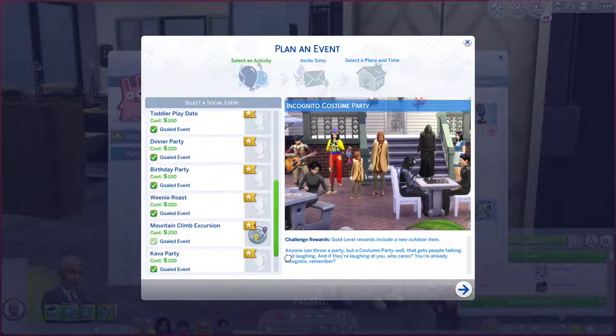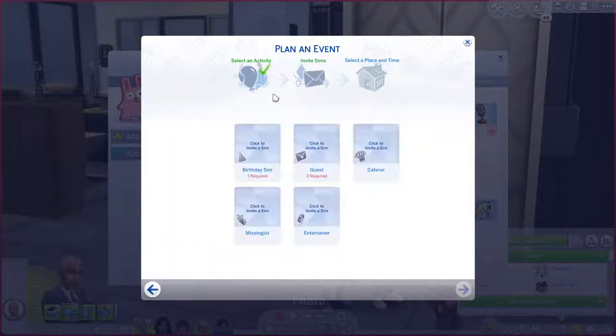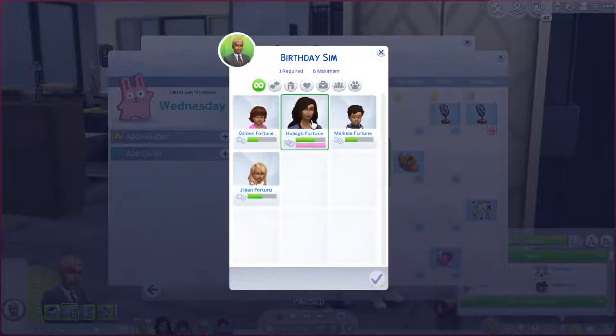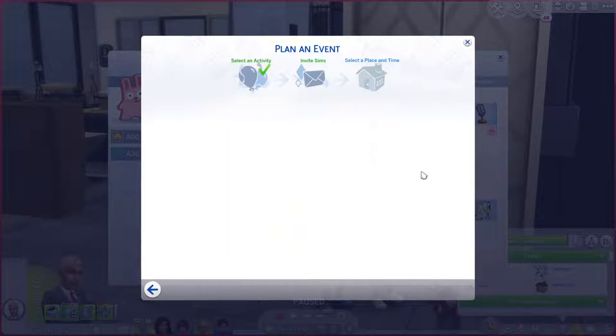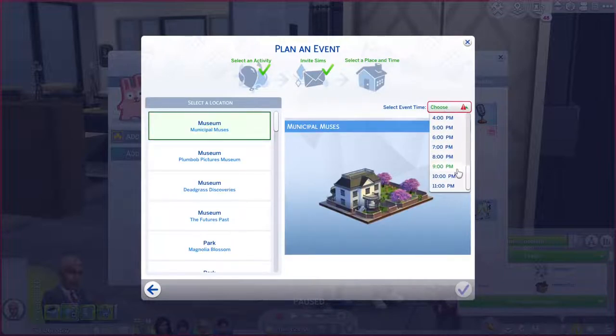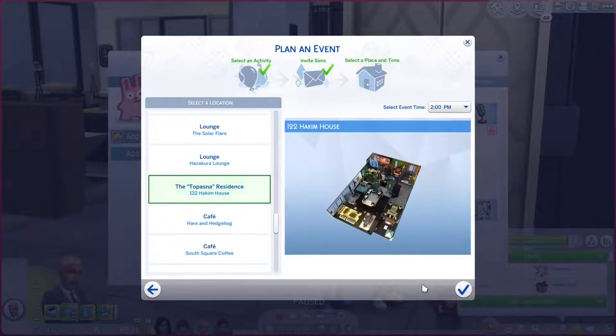For example, if my Sim Haley wanted to throw herself a birthday party for aging into adulthood, she can plan it up to 2 weeks in advance and select which guests to invite.